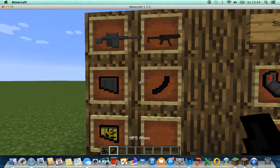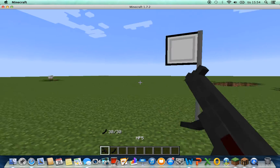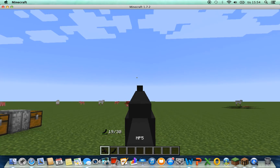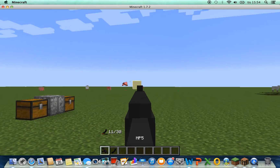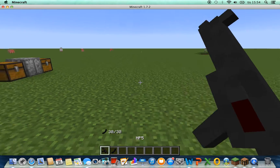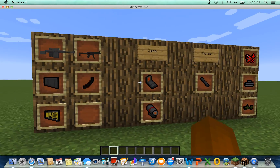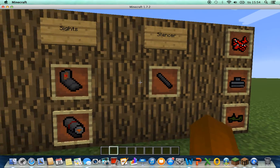This is our assault rifle. Of course you need ammo. Look at it, that's really nice. There's every piece of ammo. And it's got a scope too, and silencers.